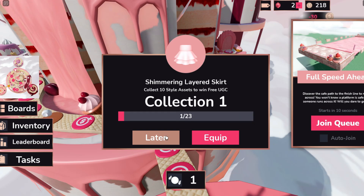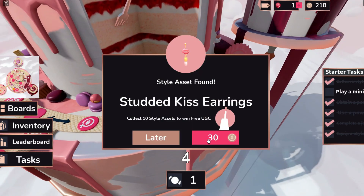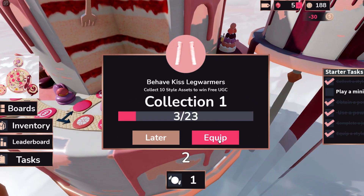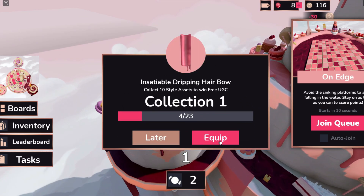You're just going to move around the board and play until you collect all 10 of them. Make sure to keep as many coins as you can because you're going to need 30 coins for each item. You don't have to equip them, but you do just have to move around the board.